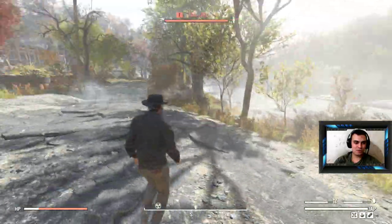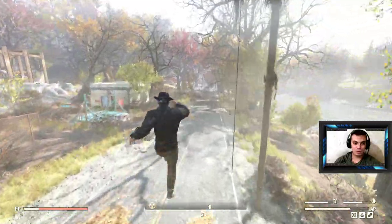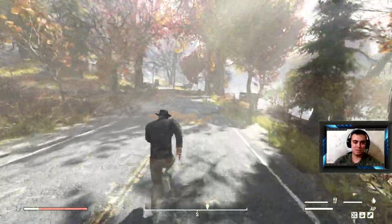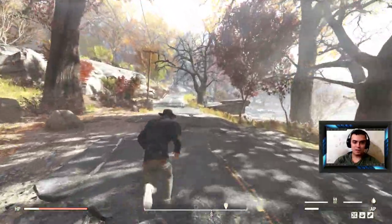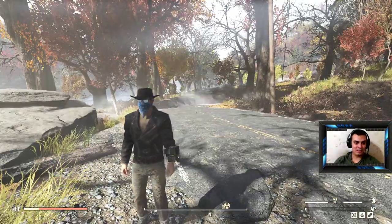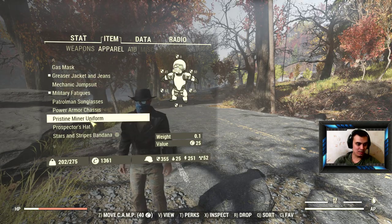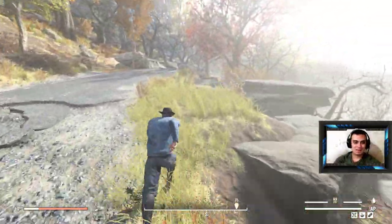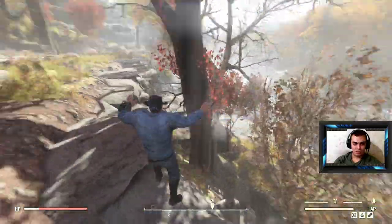The blue bandana is 100% guaranteed — I've found it there dozens of times. I actually found it a few days after the beta and kept checking it. When we got to the cowboy outfit I really liked how it looks. The blue bandana looks really cool with the pristine miner uniform — very nice combination.